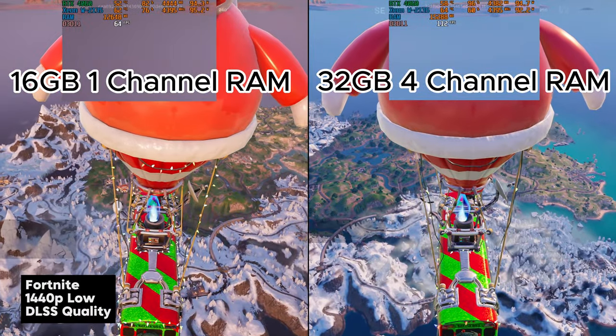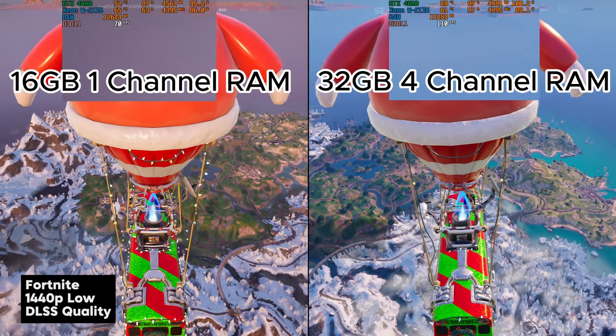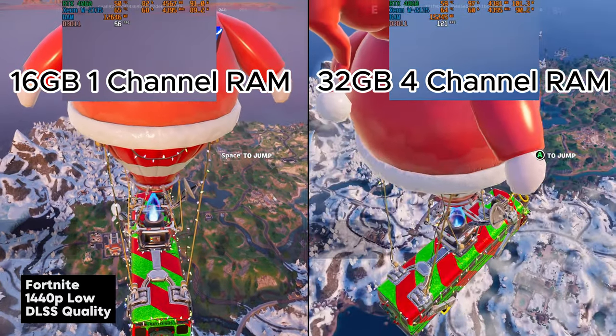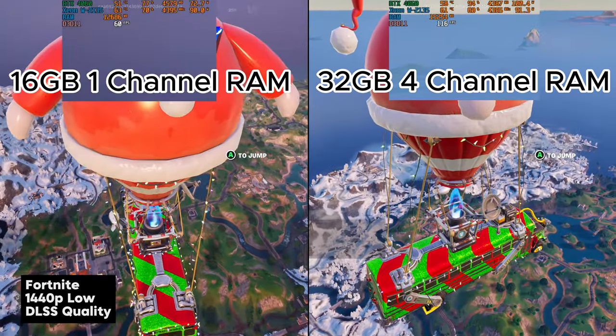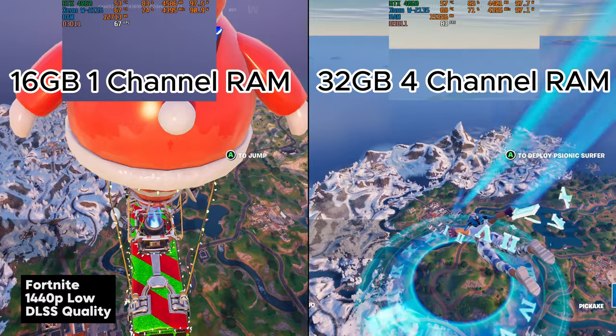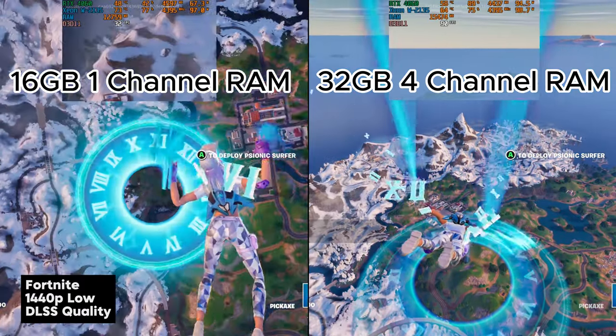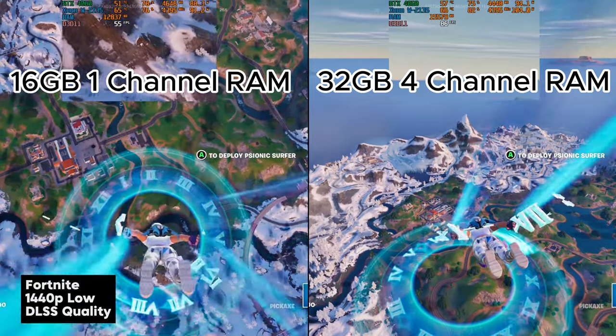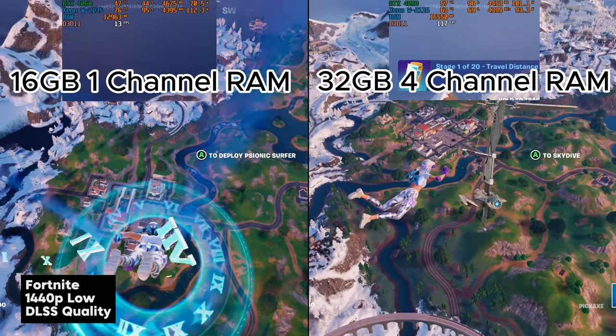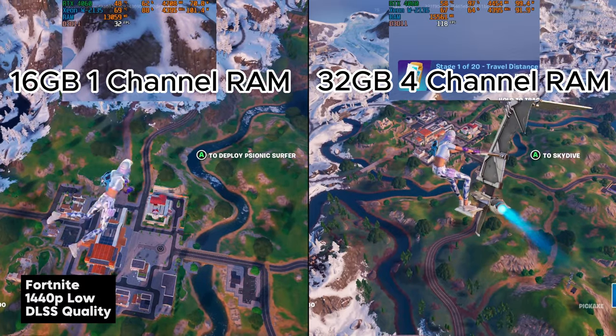Next up we have Fortnite — 1440p low settings with DLSS quality upscaling — and you can tell right away we are seeing a huge difference in performance. The single-channel RAM is straight up struggling after jumping off the bus, getting all sorts of frame dips. Fortnite is one of the more CPU-intensive games, which is why I wanted to make sure to test it, and with the single-channel RAM the CPU is just about maxed out.